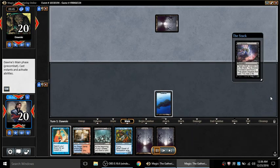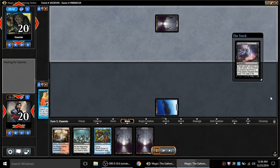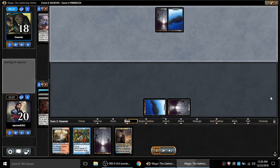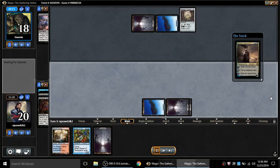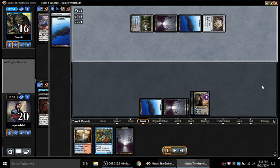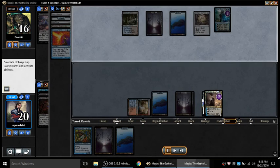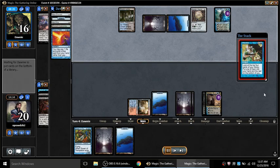He leads off with Island. I've got Mystical Tutor - I'm going to Mystical in response. I think getting a planeswalker is more valuable than trying to trick him, so I go for Ashiok since he has very little ways to deal with it - as far as I know he only has one way. I nail a Mox, which hopefully slows him down a bit. I also have a big creature underneath. There goes his Sol Ring - this dude's got everything.